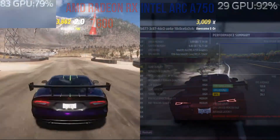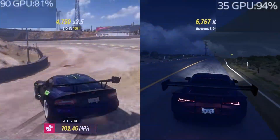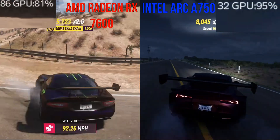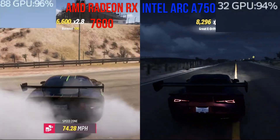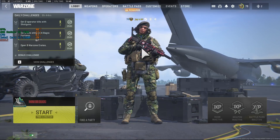Here are the benchmarks — high settings, ray trace medium — the same settings used for the Intel Arc test. It's performing at twice the performance right now.